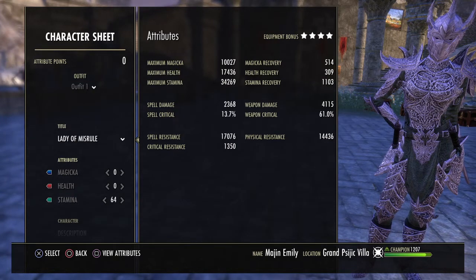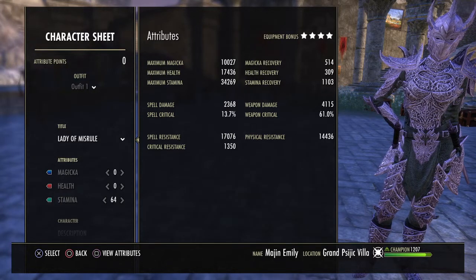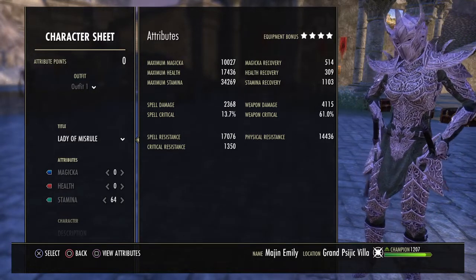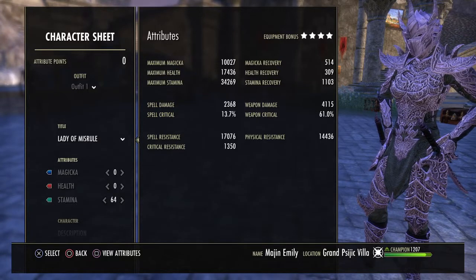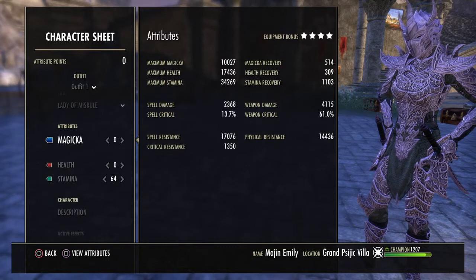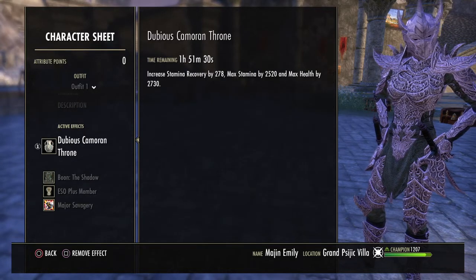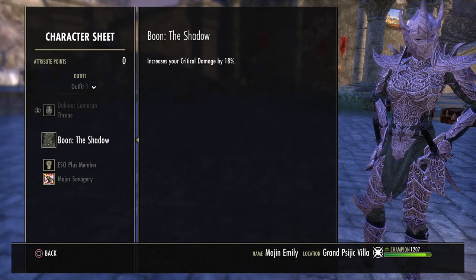Unbuffed weapon damage is 4.1k with 61% crit. My spell resistance is 17k and my physical resistance is 14.4k. I'll go over the reasons for those in the champion points section. I have 64 points in stamina. The food I'm using is Dubious Camoron, and the boon I'm running is the Shadow.